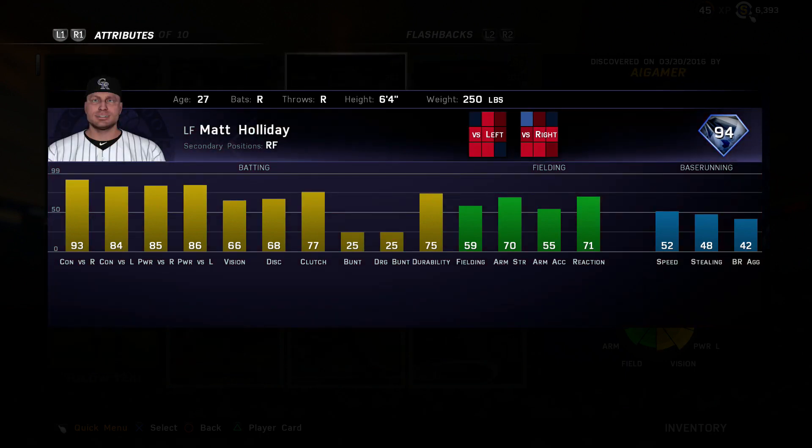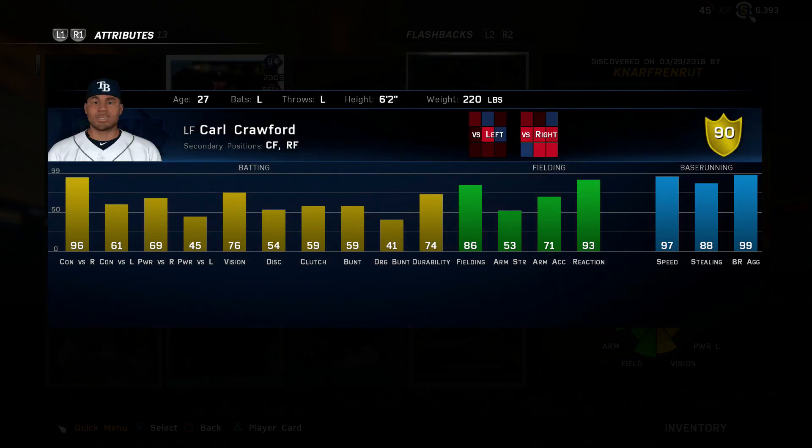Coming in at number 9 is the flashback Matt Holliday, which you get from conquest. This is a really well-rounded card — the fielding isn't there, similar to a lot of other left fielders, and not much speed, but this is a well-rounded hitting card. He honestly has very similar attributes to Mike Trout without inside edge, and this card can just flat-out hit. He can play left field or right field.